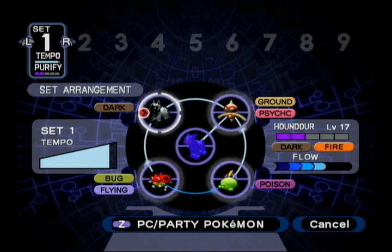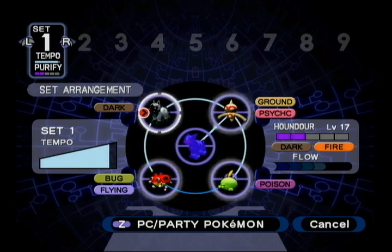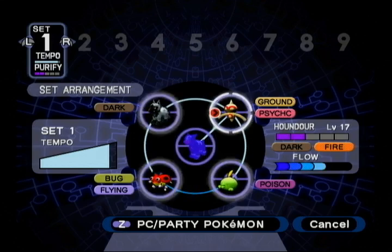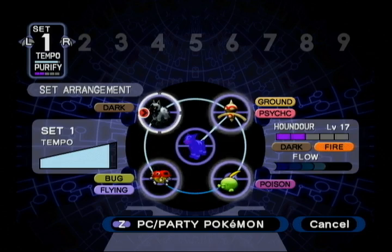You have a shadow Pokemon in the middle, and then four — up to four — purified Pokemon all around. What you want is the moves to be super effective going clockwise. So here you have Dark, which is super effective against Psychic. Psychic, super effective against Poison. Poison, not super effective against Bug, but Bug, super effective against Dark.